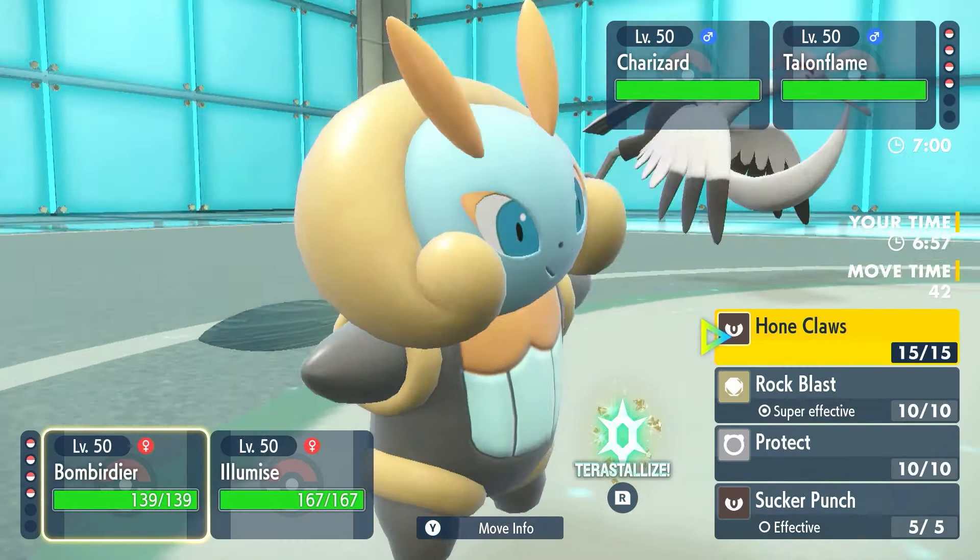Charizard is going to Protect this turn, so I might as well just Rock Blast into the Talonflame slot. And then get Infestation off onto the Charizard slot, because I feel like they'll probably swap it out. I'm going to withdraw the Charizard there. Bombardier doesn't need a Helping Hand here — it's going to be a Torkoal. So now this is the turn for me to swap out my Illumise next turn and bring in my T-Tar to get Weather Control. We're going to get the Rock Tera on Bombardier now, give this thing an extra boost to its Rock Blast. Here comes the Rock Blast onto that Talonflame — I think one should be enough. Oh my goodness, Bombardier. Bye-bye, Talonflame.